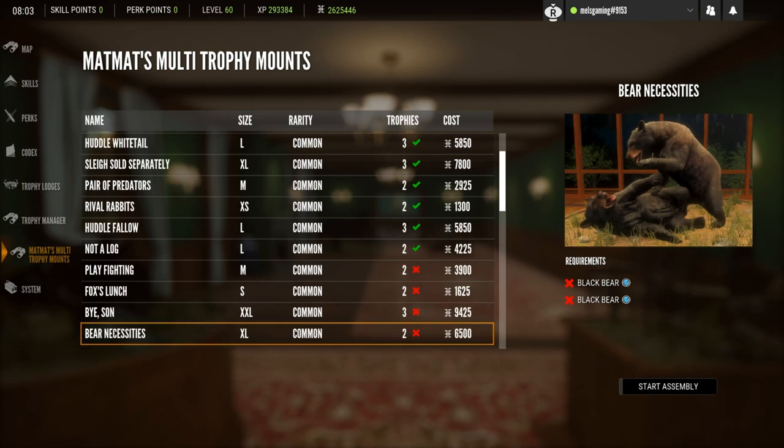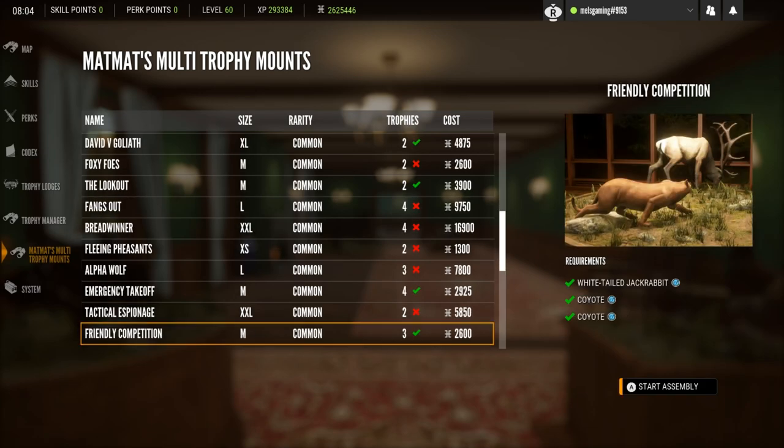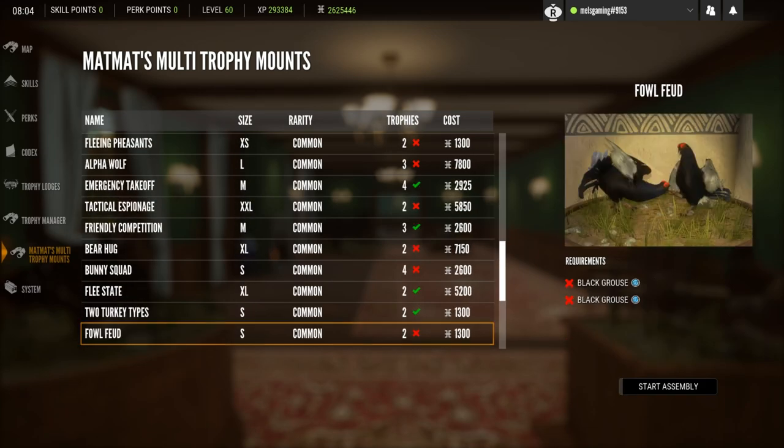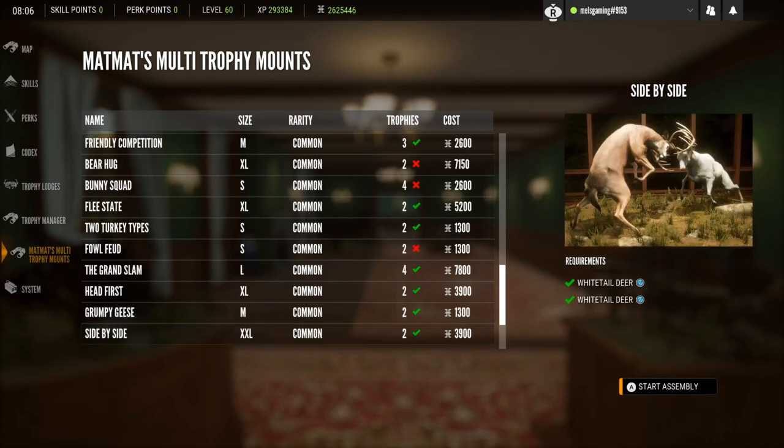The next one is 'Bear Necessities', which requires two male black bears. I wasn't expecting this with this update since there's no black bear on Revontuli Coast, but it's a really cool multi-mount and one I think we really needed in game for the black bear. The next one is 'Foul Feud', which is two male black grouse — a really cool multi-mount with some really cool poses. I was really happy to see one for the two male black grouse.